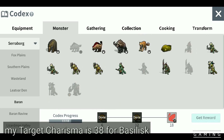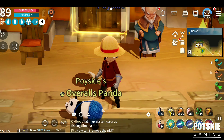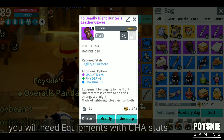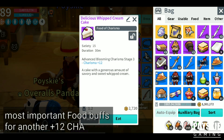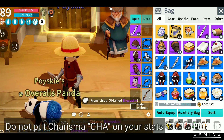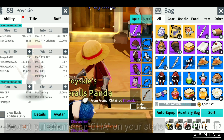The blue basilisk requires 38 charisma. If you have equipment that has charisma — like this one is plus 3 charisma and I also have another plus 3 here — that's already 6 points. Plus the food buff of charisma plus 12, I will have 38 charisma total. So I did not put any charisma on my stats and I used my stat points on my main stats.